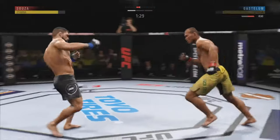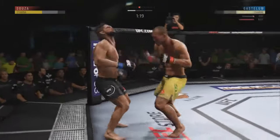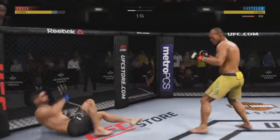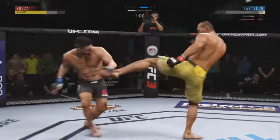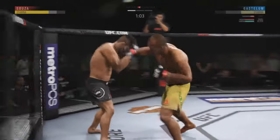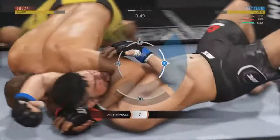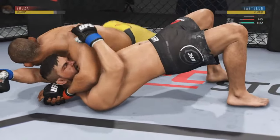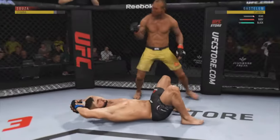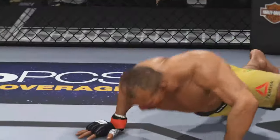Big kick to the head, and now Gastelum's in trouble. He might not have to tap — any second now. This arm triangle is tremendously tight. This fight's over. The round was almost over, but Souza sunk in the submission and got the victory.